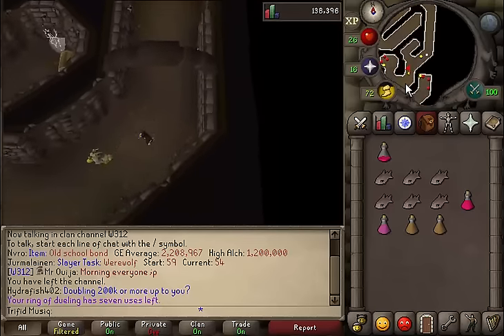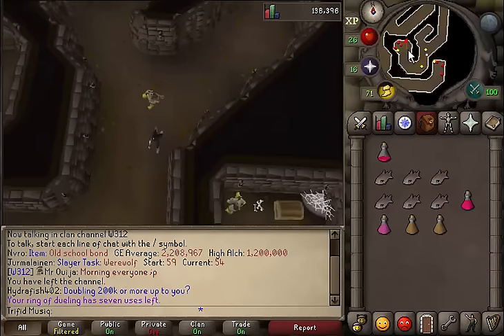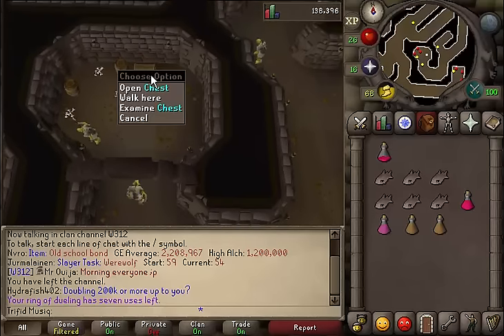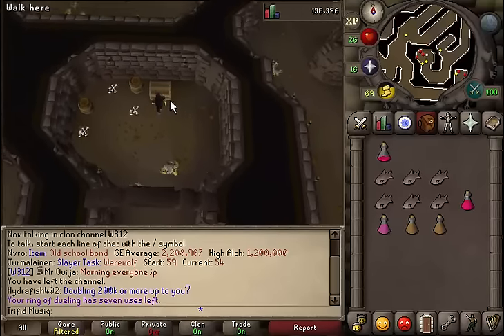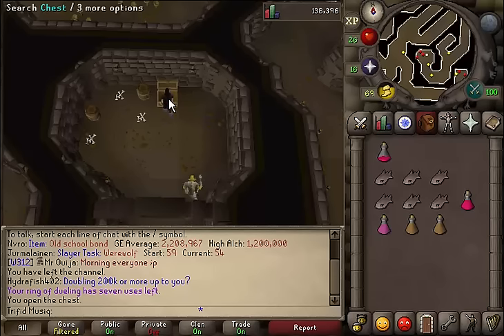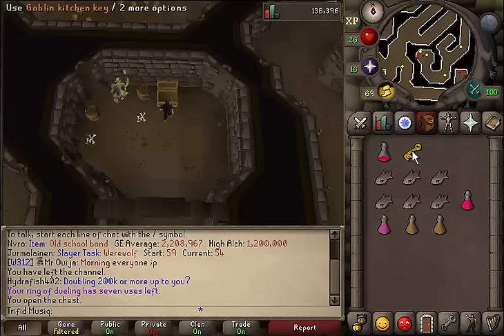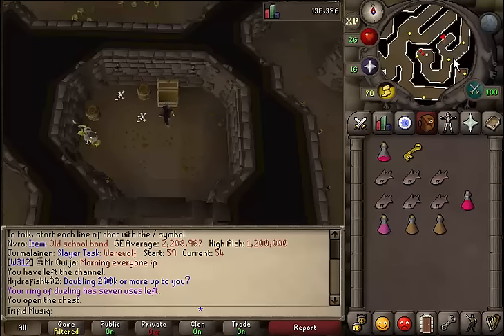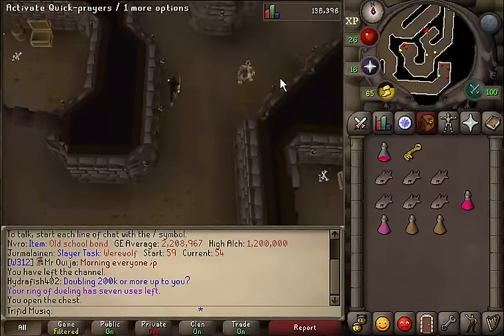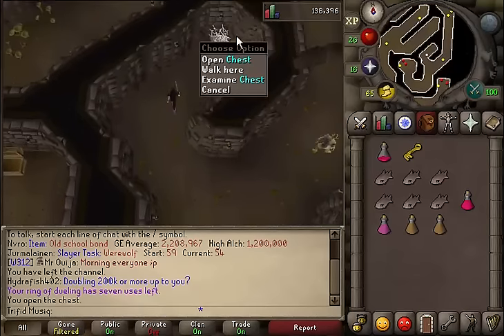Keep running south, just go until the end and there you should find a chest. Open that chest and search it - you should find a kitchen key. If you do not have the kitchen key in this chest, there are 5 more chests around this dungeon. The second one is in a passageway just east of this one - you can just go there and there's another chest.